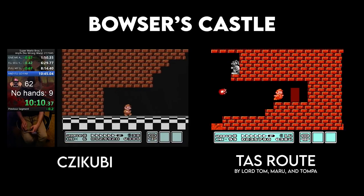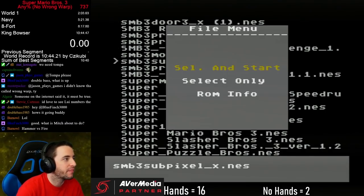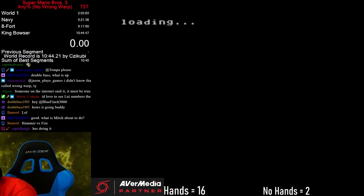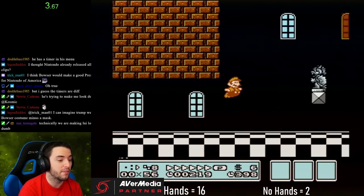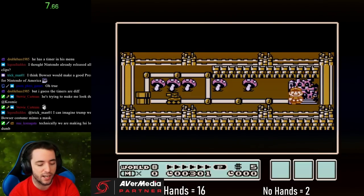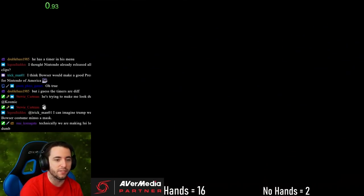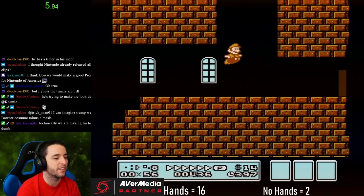I'm going to non-task it and figure it out. I'm not trying to make anyone look dumb — I'm just trying to have concrete evidence of time save versus time loss between two different routes, because the Mario 3 community has a habit of just throwing numbers out all the time. We're very good at just telling people 'oh, that's three seconds.'